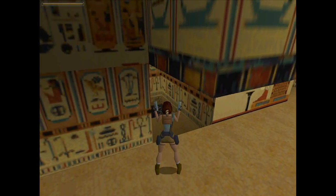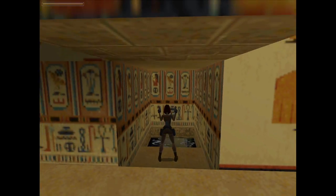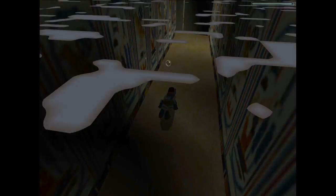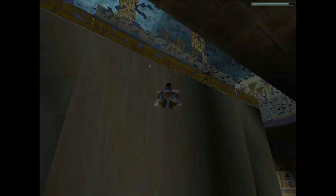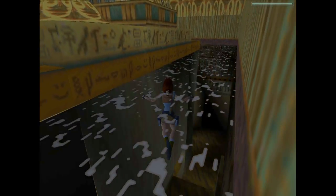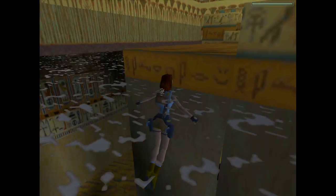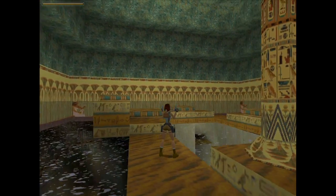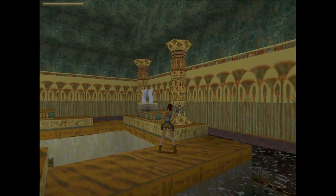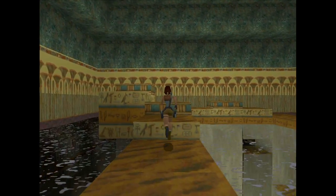What have we got this way? Some water. Well, the water I can more easily get out of if I need to. We've got a channel of some sort. Let me get up onto solid ground. Anything immediately waiting to kill me? No. We have an interesting chamber.